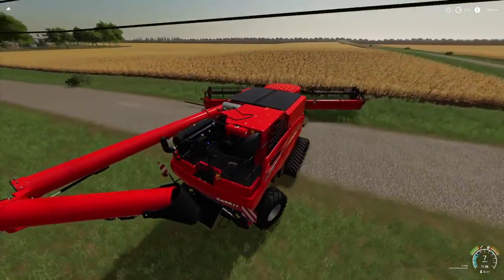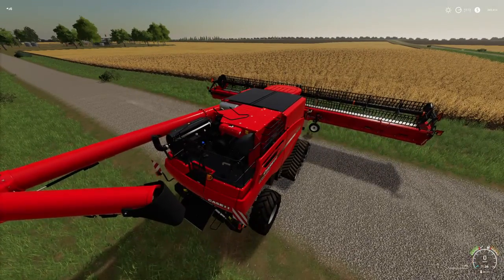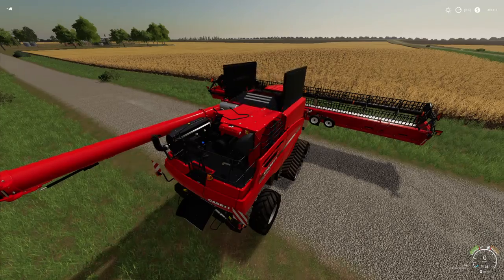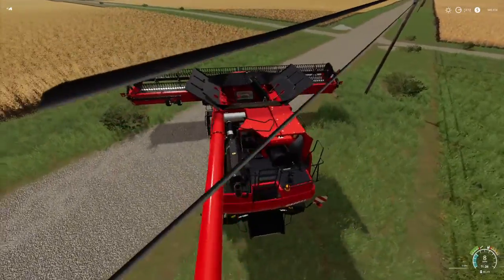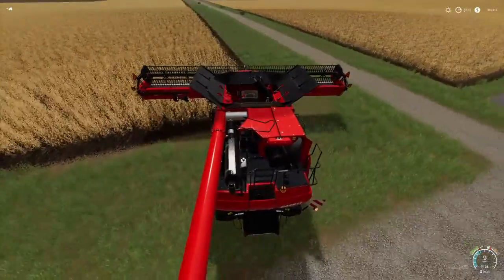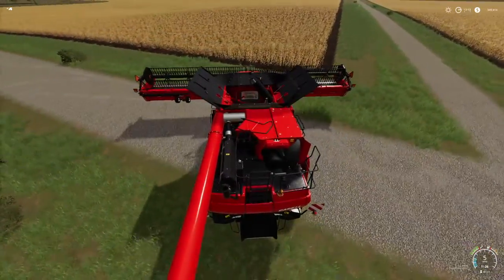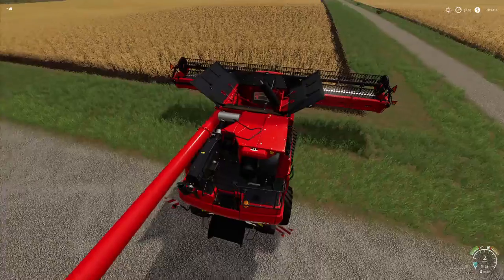Then we'll start getting it older so everybody's got something to look at. We'll cut the grain to the outside of those first and fill them up, and then we'll start bringing in the hay — I'll have to get one of those forage harvesters and start picking up all the hay and straw and start putting it in the shed. Preparing for that.